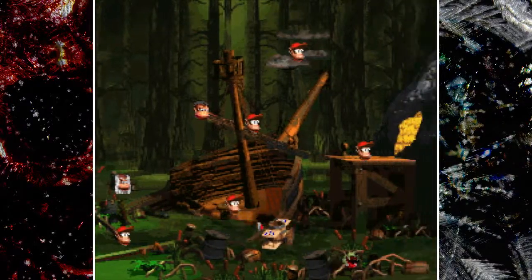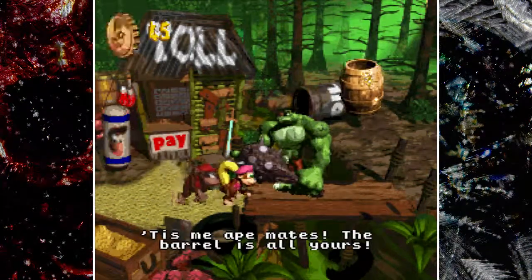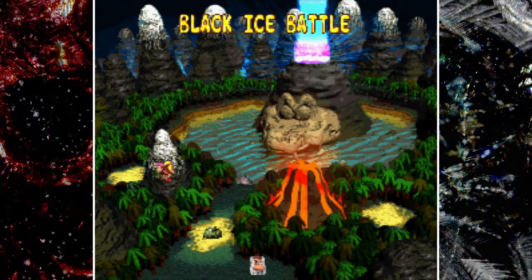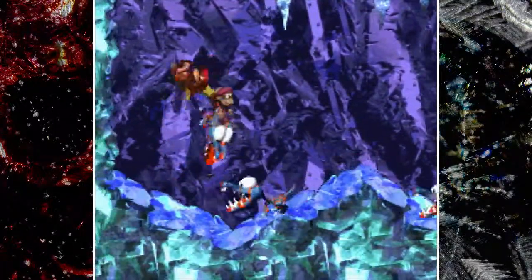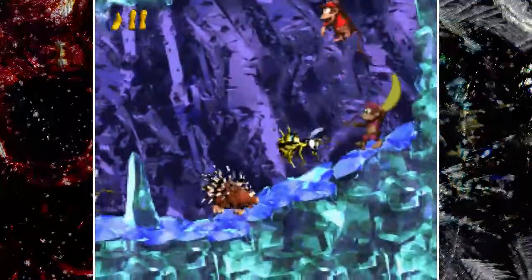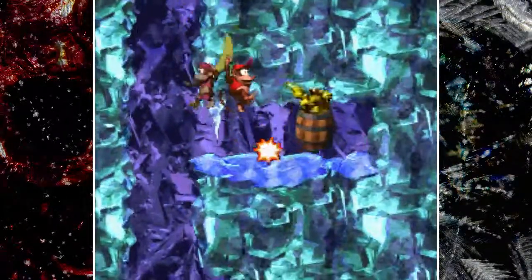We are going to get a Funky flight and go over to Krumquay. We are going over to Klubba and we're gonna be hitting the 15 Krumquay coins. And we're going to our next stage, which is the Black Ice Battle — the Ice Stage. I'm not gonna say it's an easy stage. It's just a stage that you need to take your time with.